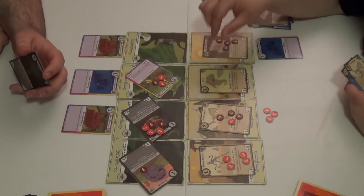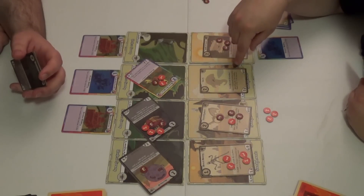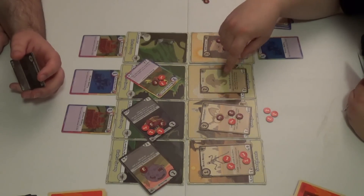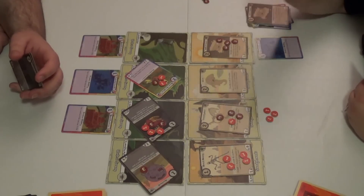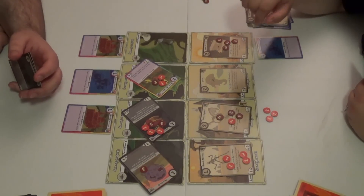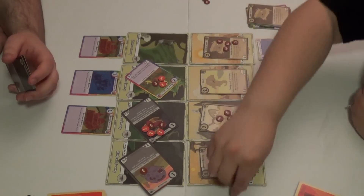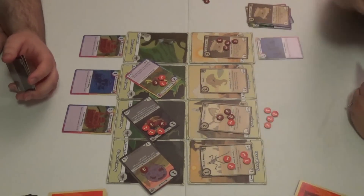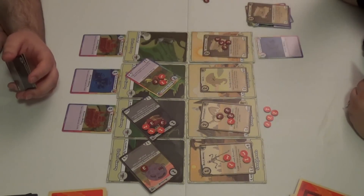Sarah plays the Shark. When a Sandyland creature enters play during her turn, including the Shark, it has plus one attack this turn. So the Shark has plus one attack — that's three. Then one defense here and it gave plus two attack to another creature.